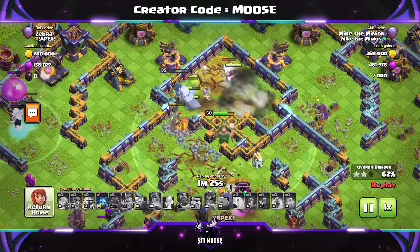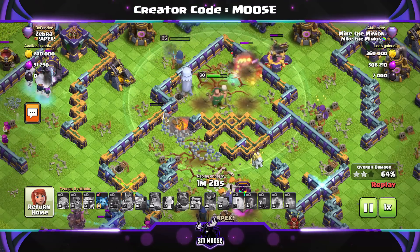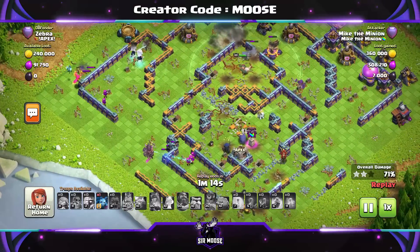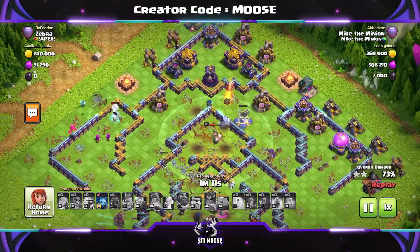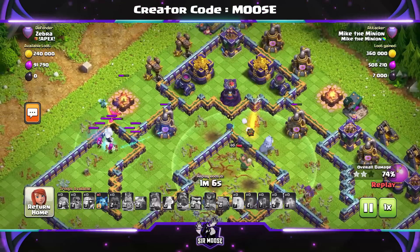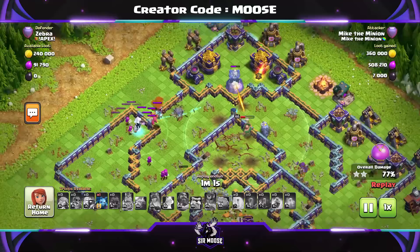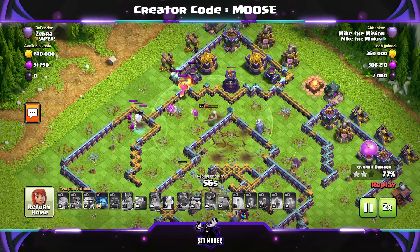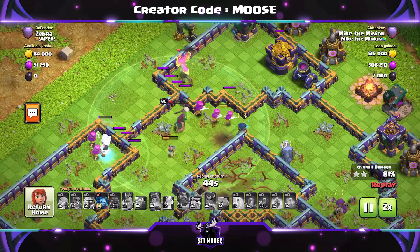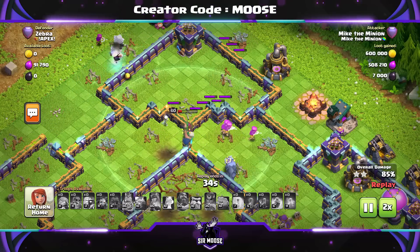Unfortunately the unicorn walked through the poison cloud from the town hall. We've nearly taken out the eagle artillery — yes, there it goes — and that's going to help a lot. The royal champion is doing a great job; she hasn't got much health left but she's probably going to be the difference between two and three stars. We've got plenty of electro titans on the left and Mike the Minion is still there. We've taken out most of the nasty defenses — going straight for the town hall does mean your troops walk through the destruction damage, which is horrible, so try to keep troops away from it. The super archers are the difference here, doing a great job taking out everything.